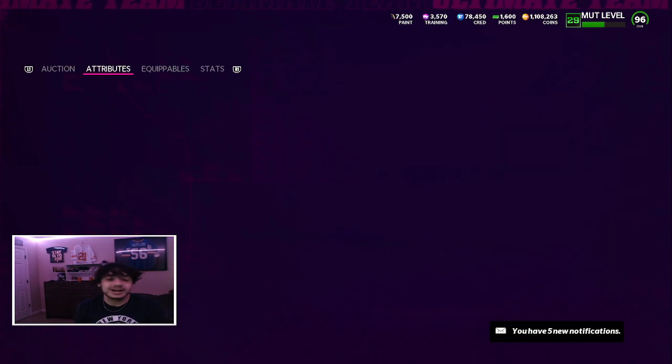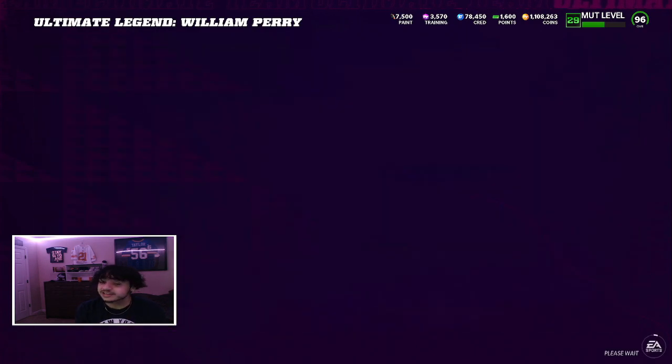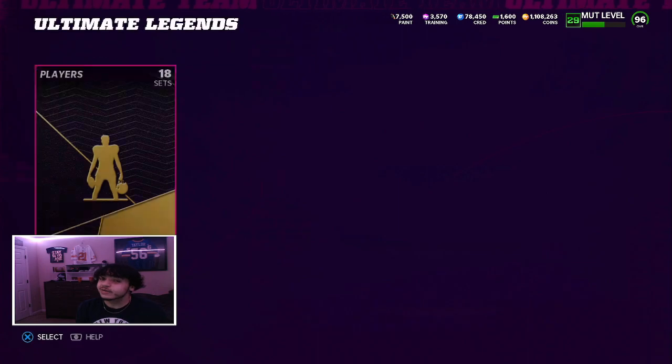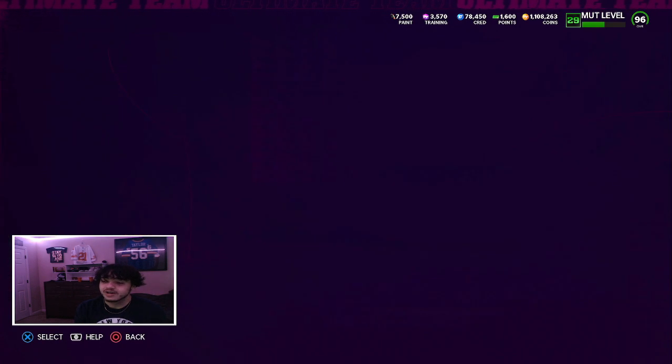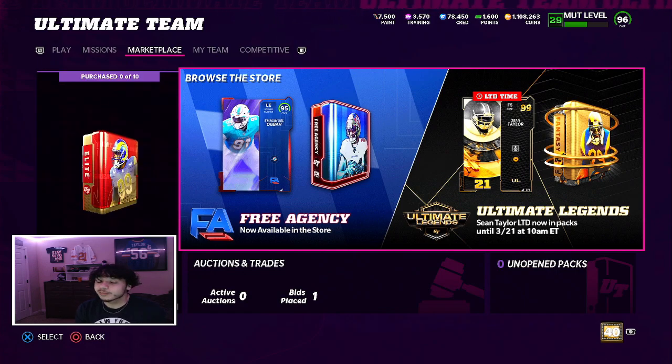This is a really fun card. I love when they do these crazy out-of-position cards. Our LTD is actually someone really good - 99 overall Sean Taylor. Also, the reason I've got 1.1 million coins is I pulled four LTDs and I'm in a little predicament right now.